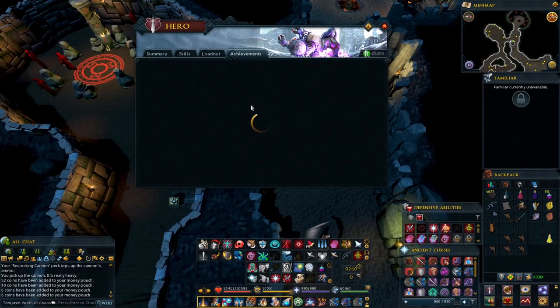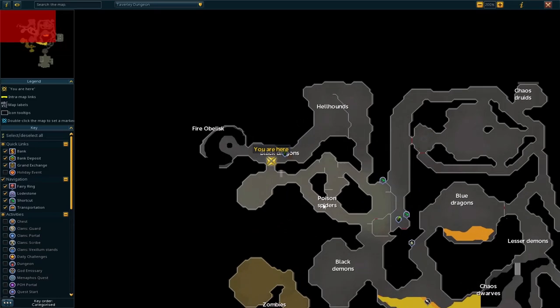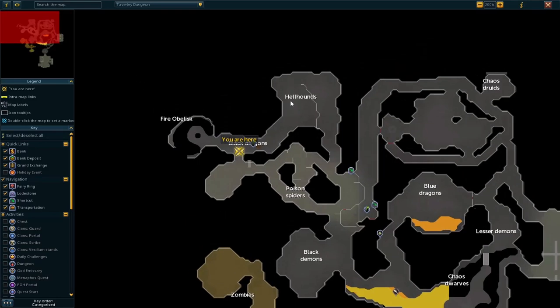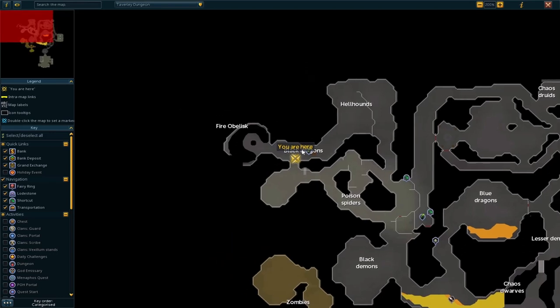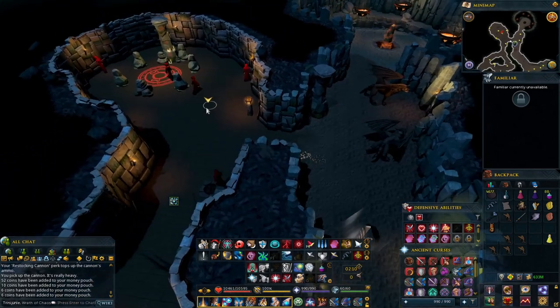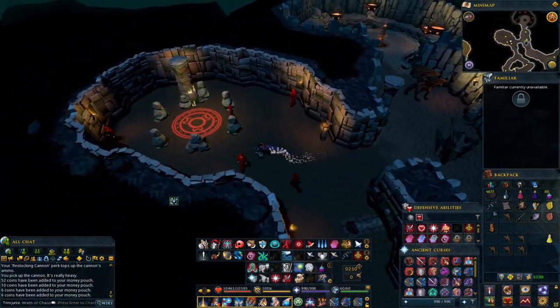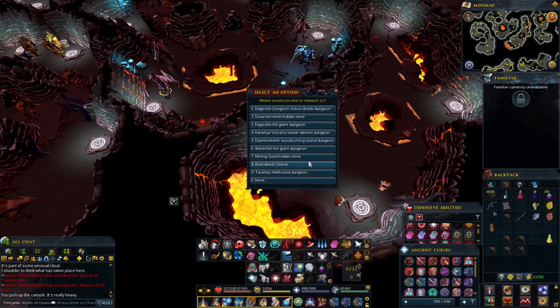For the next note, we're doing the Monk of Zamorak, which drops the Crumpled Note. Where you can go is the same dungeon — Taverly. Head to the Hellhounds; if you want to use the level 80 agility shortcut, you can. You could also use the Dungeoneering Cape and head toward the Black Dragons. Alternatively, you can come to the Chaos Tunnels.